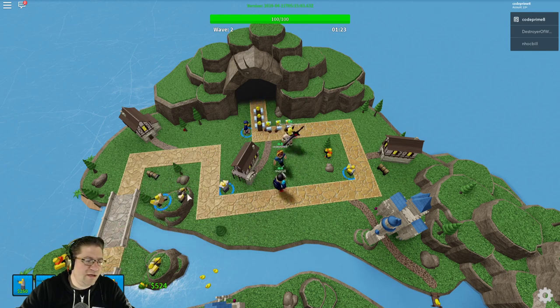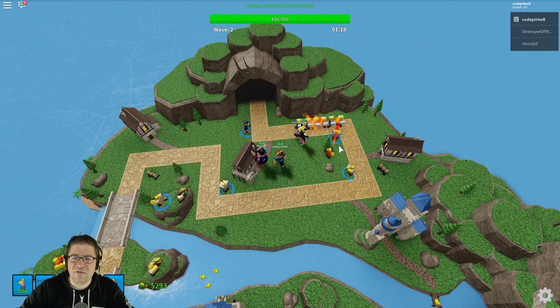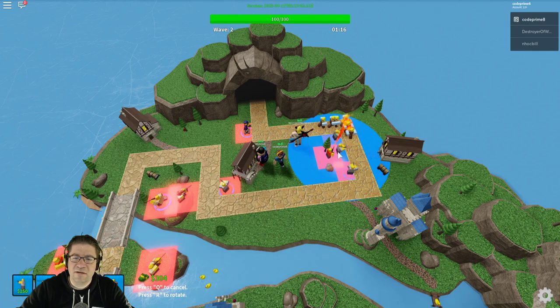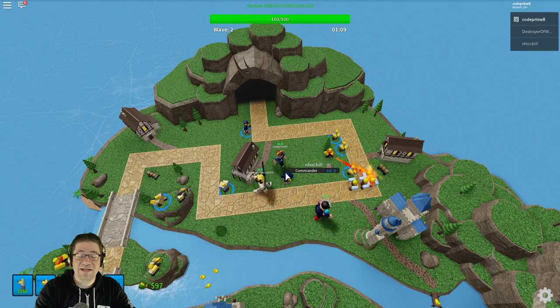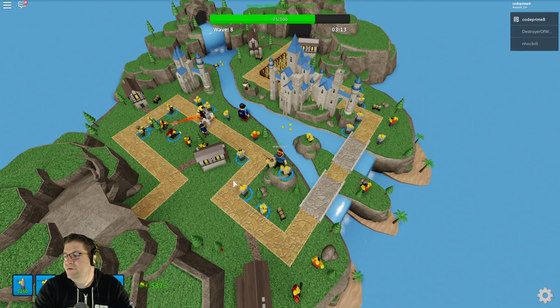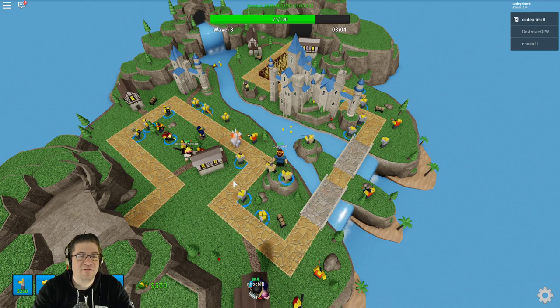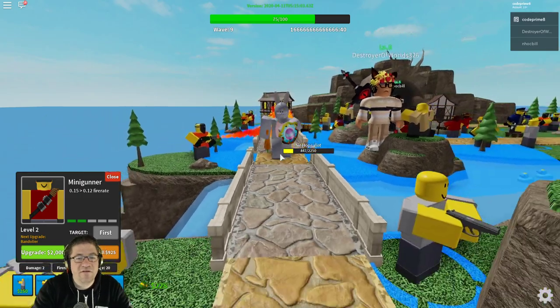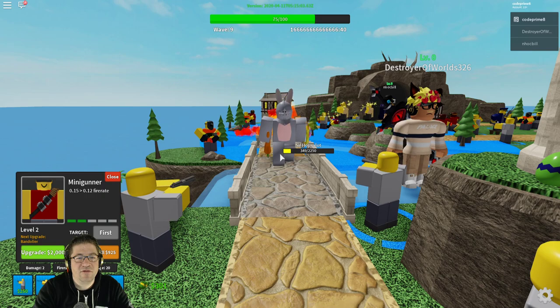Alright, not enough money. So let's defeat this and we'll get the egg. The only tip I really have is to spread it out and definitely save up for the mini gunner after about the fourth or fifth wave. This is kind of the big guy, and every time he puts a shield up he can only be hit by level two people.